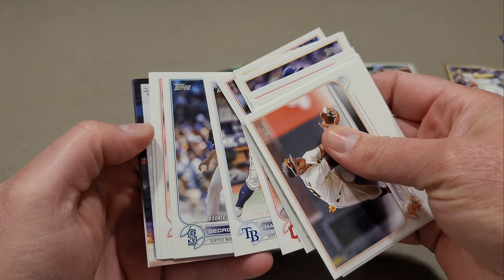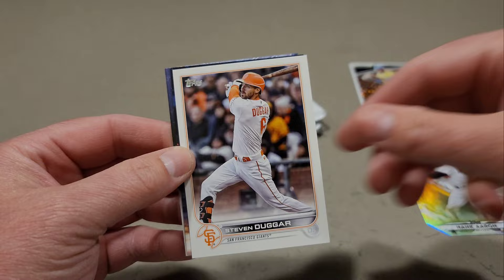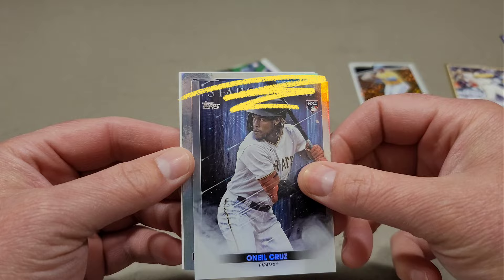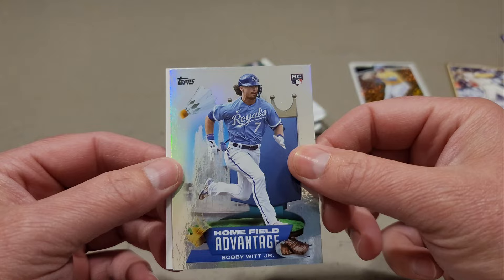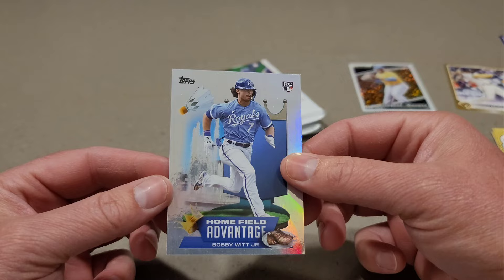Oh, is this a home field advantage? We just got a home field advantage out of one of these blister packs! All right, this is backwards — we get an O'Neil Cruz stars — but who is the home field advantage? Oh baby, I just saw the name: Bobby's coming out to play, guys! Home field advantage Bobby Witt Jr. out of a seven-dollar double blister pack. Boom — do not sleep on these Updates, man!